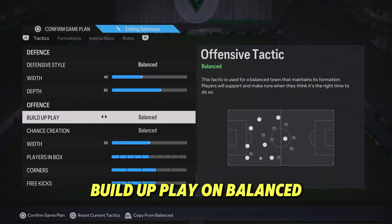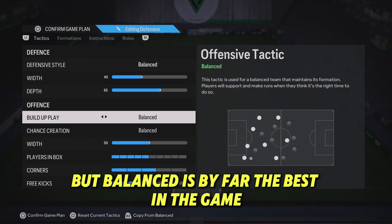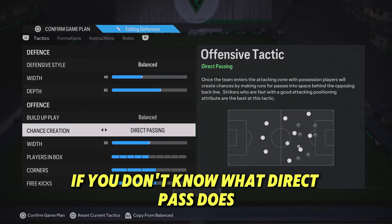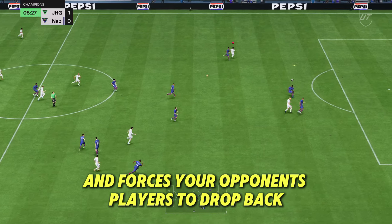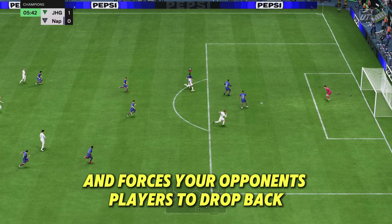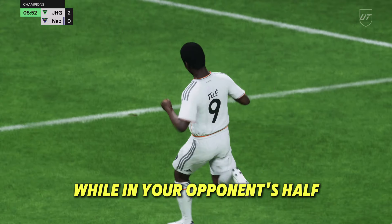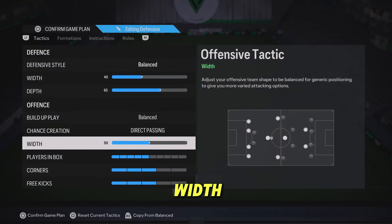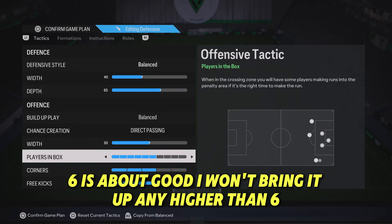Buildup play on balanced — I've been playing around with other buildup plays like fast buildup, but balanced is by far the best in the game. Chance creation on direct pass: direct pass pushes your players forward and forces your opponent's players to drop back, giving you a lot more freedom in your opponent's half. I'll show you in the player instructions how we make the most out of direct pass. Leave width on 50, players in the box at six is about right.